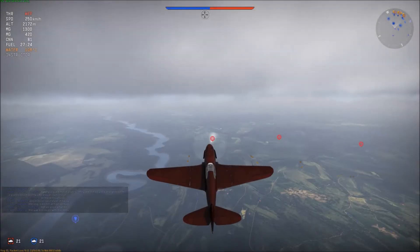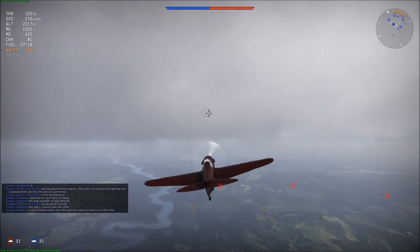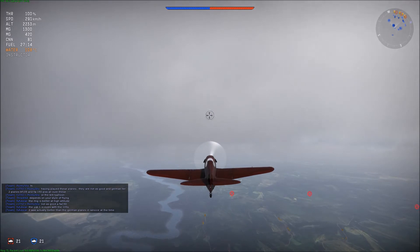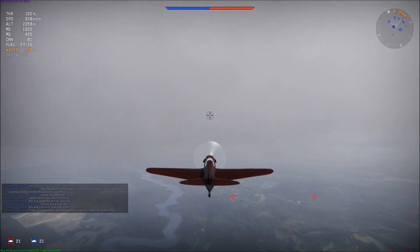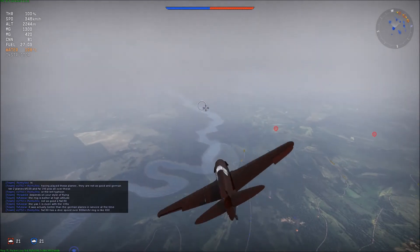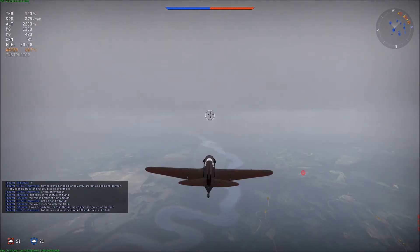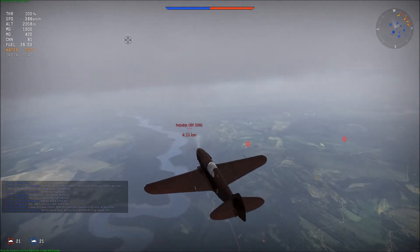Alright guys, we are back in another battle in the I-301 and this time we are on Maz Dock fighting the Germans. I believe we can do pretty well — pick off some BF-110s or HE-112s, that's usually the planes this thing goes up against. Let's stay just below the cloud level, very shallow. There is a BF-109 below us — that is good.